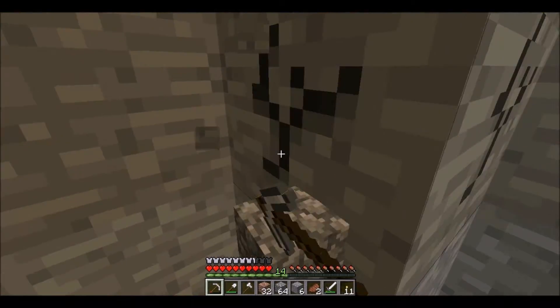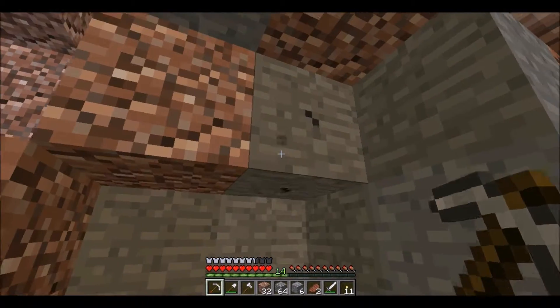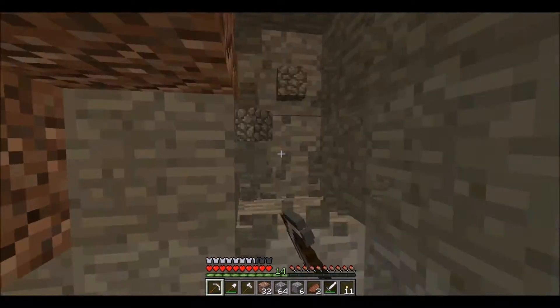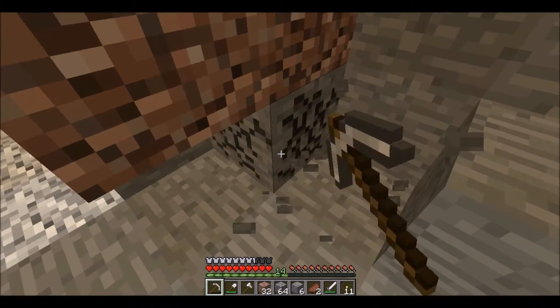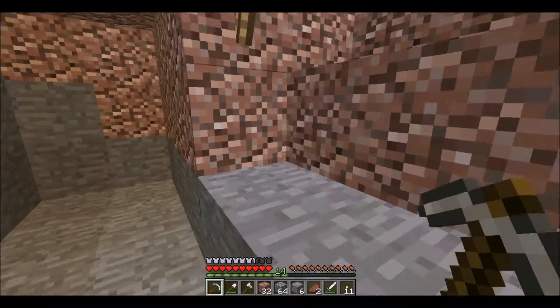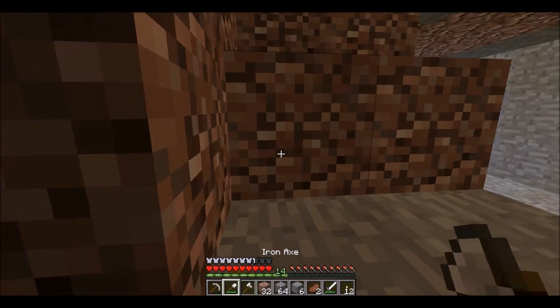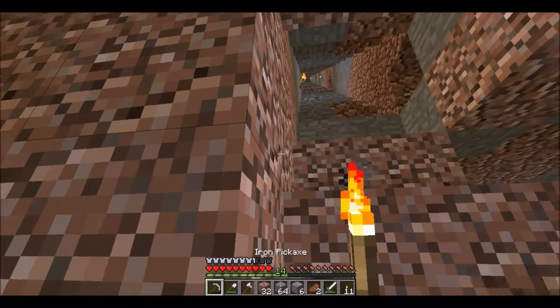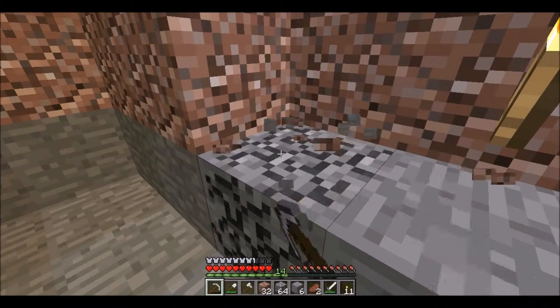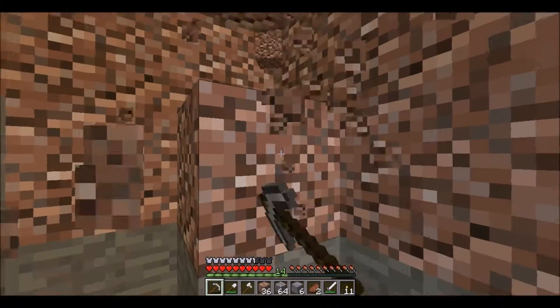If you don't like to just make random holes everywhere, you could use this for a base. You could store things in it — it's a storage room. You could leave it completely empty, put furnaces in here, make this an enchantment room. You can do anything with it.